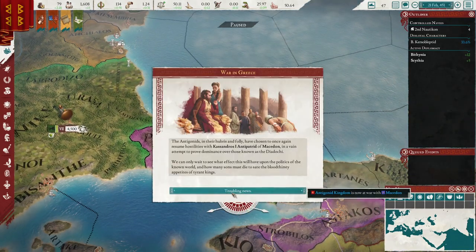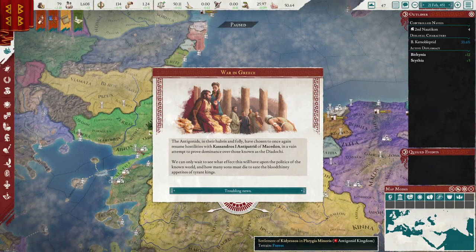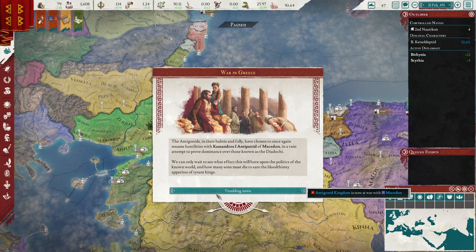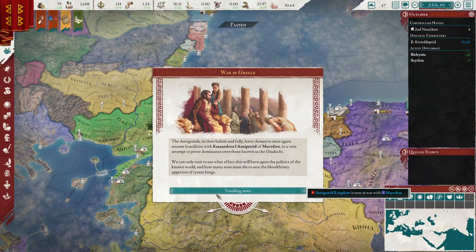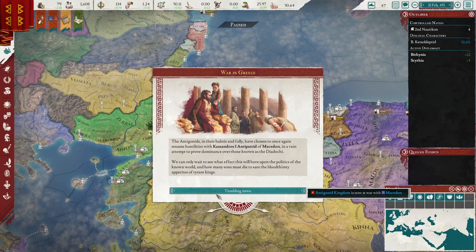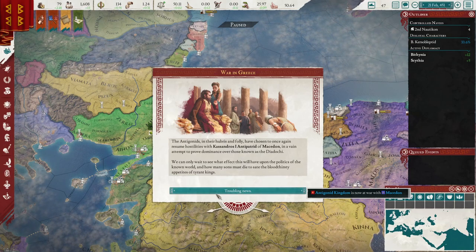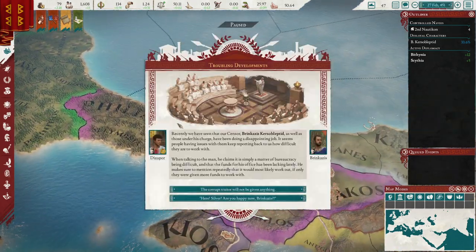We already have a war in Greece. It gets pretty chaotic with the Marius update, and I don't mind that because as Byzantion you will be a bit stagnant early on. The Antigonids in their hubris and folly have chosen to once again resume hostilities with Cassandros I Antipatrid of Macedon, in a vain attempt to prove dominance over those known as the Diadochi. We can only wait to see what effect this will have on the politics of the known world.